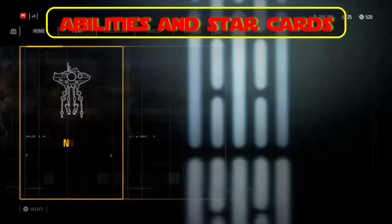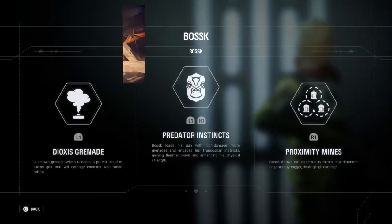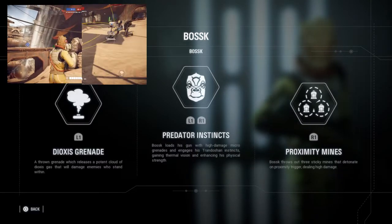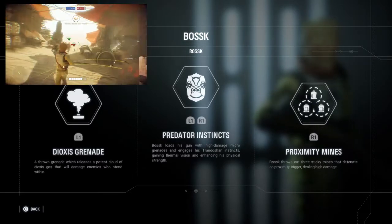First we have Dioxys Grenade. Bossk throws a grenade which releases high-damage poisonous smoke, damaging everyone that comes in contact with it.